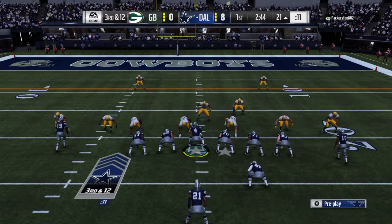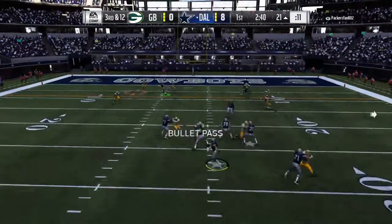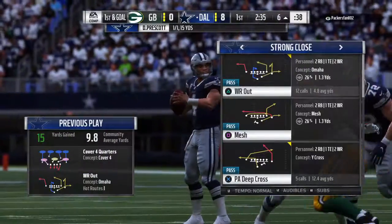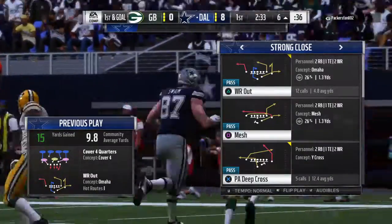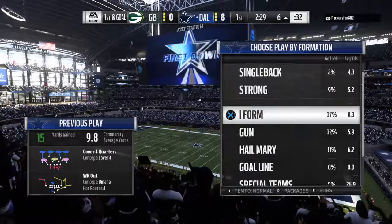Prescott looks to throw on third down. His throw is caught right around the six-yard line and he will be brought down at about the six. They're able to convert on third down, and that sets up a first and goal.